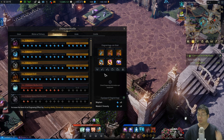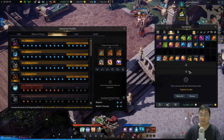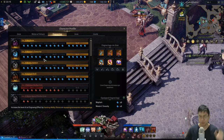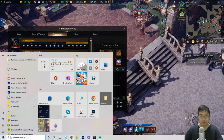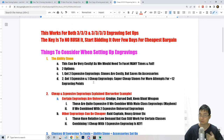Welcome everyone. Today we'll have a new engraving guide for Lost Ark. As you can see behind me, I've just gotten my engravings to four level-15 engravings — a 4/3/3/3/3 setup. I didn't spend a lot of gold into it; I actually spent about 10,000 gold or less to have this setup.